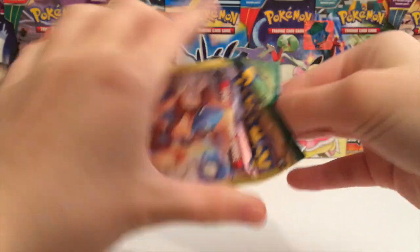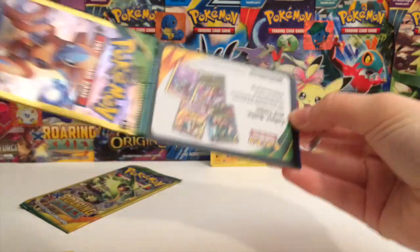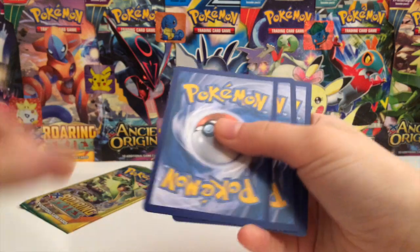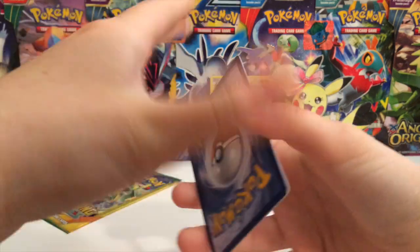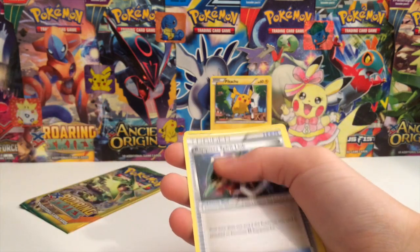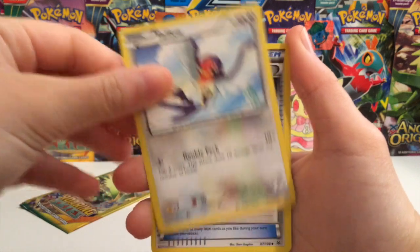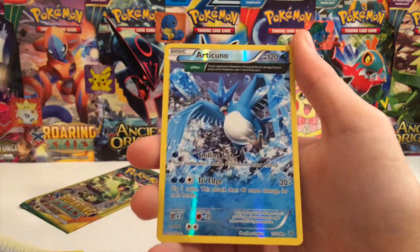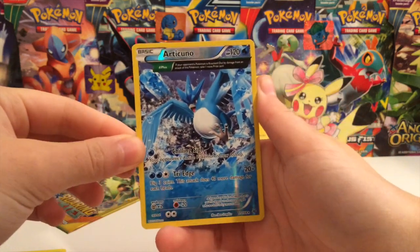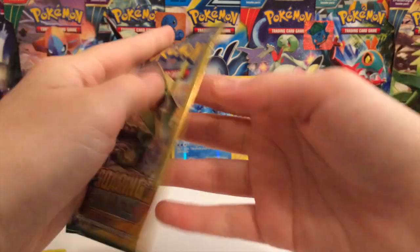We will pull this one open. We have a Talos, Rayquaza Spirit Link, and an Articuno reverse rare in the house — that looks really, really cool. That is one point as well, I believe.